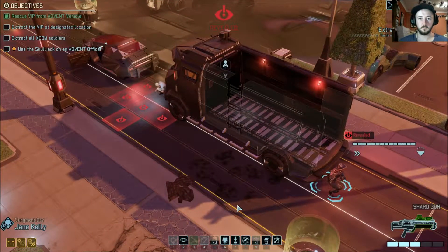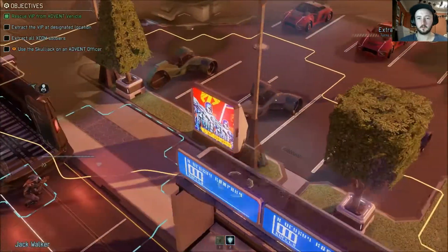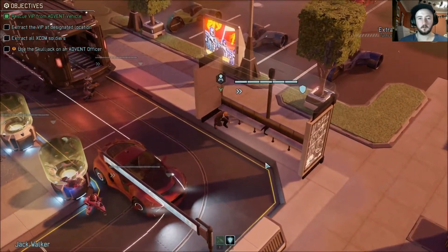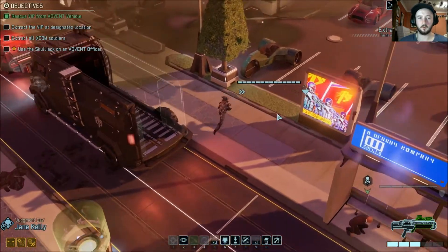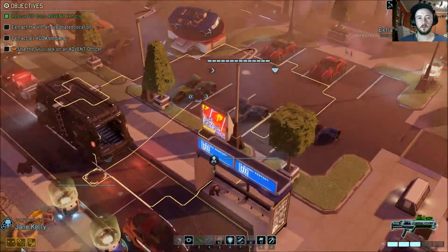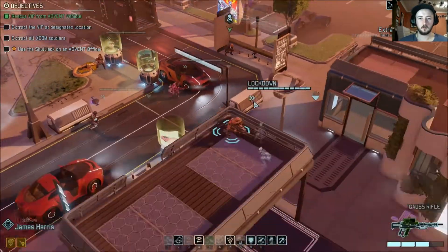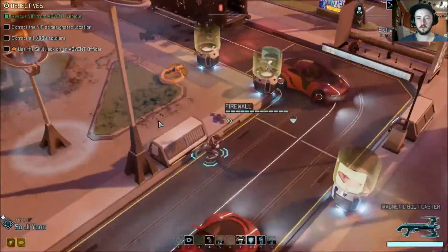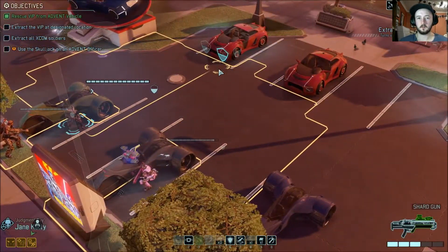Judgment Day can open the door. They've seen me. The VIP is secure and we're on the move. VIP is in tow — proceed to the extraction point. There is Mr. Jack Walker. Just move him into here, away from danger. We'll move Judgment Day forward — there's the extraction point. Fairly safe for now. Let's move everybody else forward quickly.